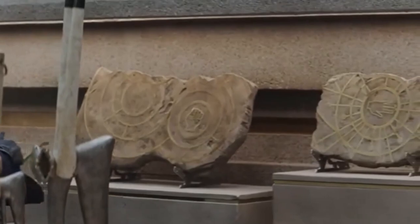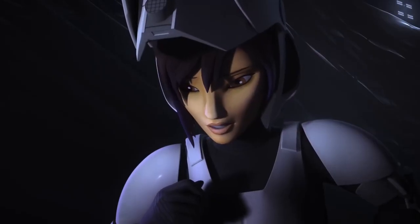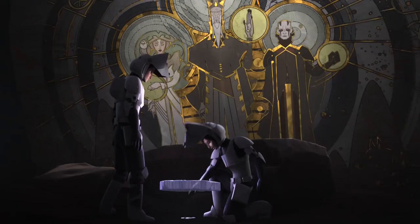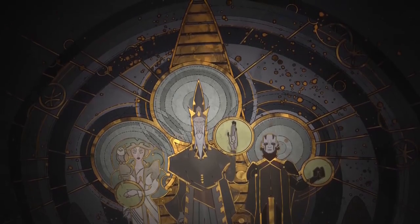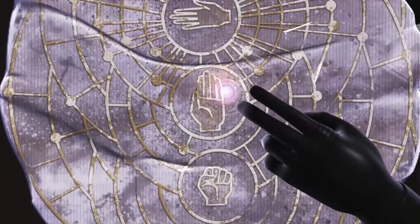But then again, the mask could have been recovered, only to end up in Luthan's shop. We then get a brief look at some interesting slabs with strange markings. These are in fact the same markings first seen in Rebels when Ezra unlocks the way to travel through time. The markings originated from the Ones, a family of extremely powerful Force users who resided on the planet Mortis — the Father, the Son, and the Daughter, each the embodiment of a different side of the Force.